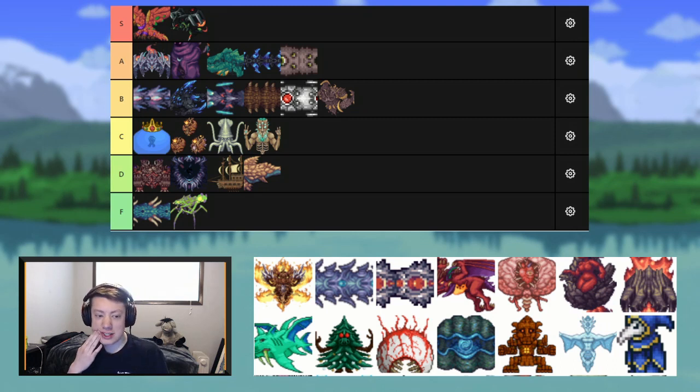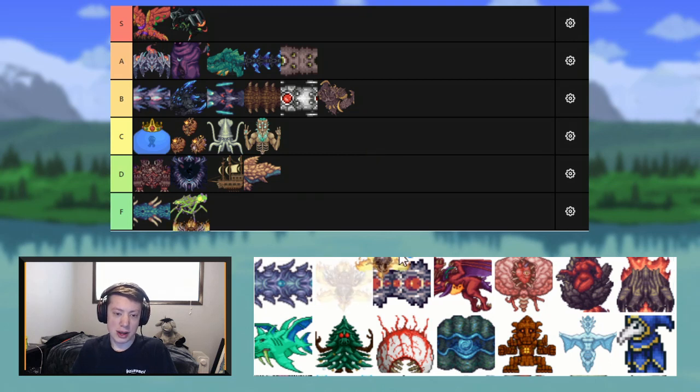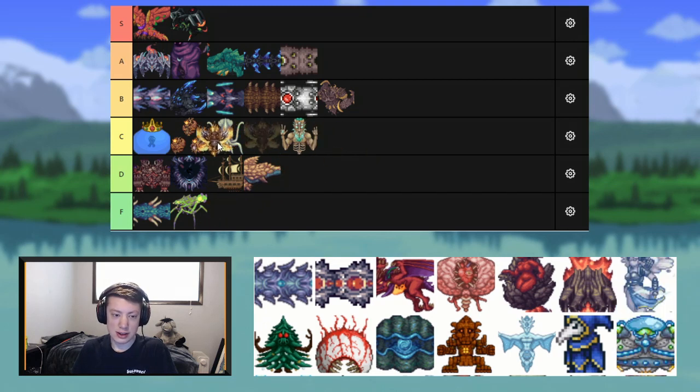Next up is Providence. I'm very torn on Providence because I like it as a boss — I think it's a very cool design. The fight feels good at first, but it's just so long and repetitive. I really want to put it high because it's very epic, but it's so repetitive that I have to rank it lower, in C tier — though I've got to put it above the Guardians.